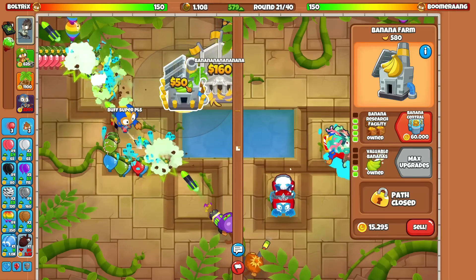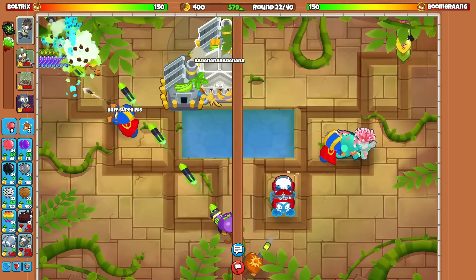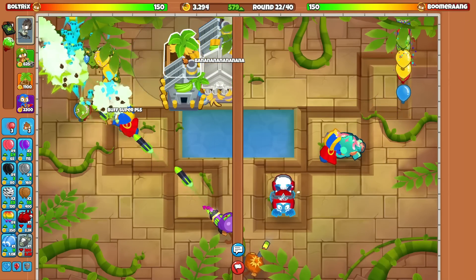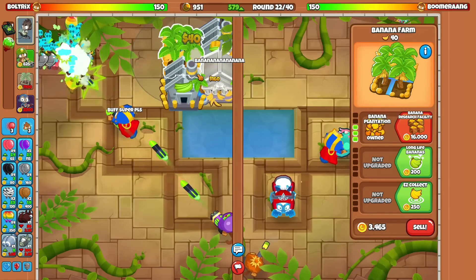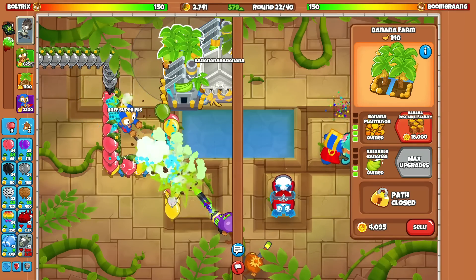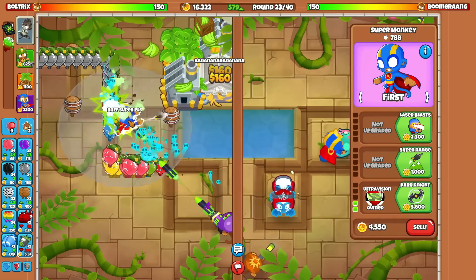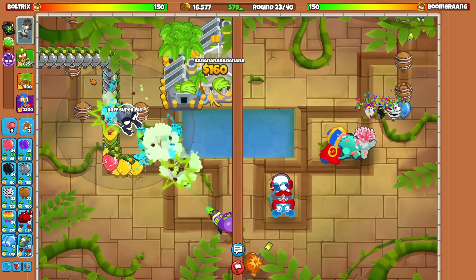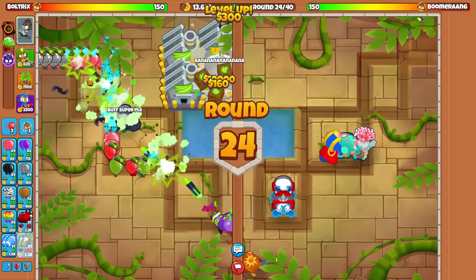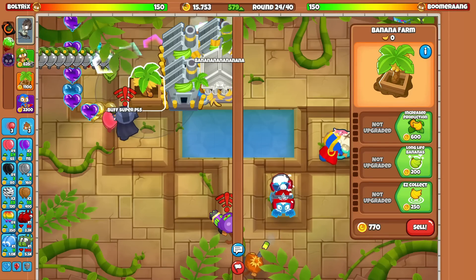We are looking fantastic so far and we already have a first tier farm. He stopped ECO-ing again — maybe he's going for a sniper farm or he's been working on his defenses. He's back to sending constant pinks so I think we're in good standings. What I'm gonna do is go for three BRFs and then sell two once I have around 30,000 to go for Banana Central. He's also rushing us with constant leads — we should be okay. I might go for a dark knight to handle fortified ceramics in the AI.